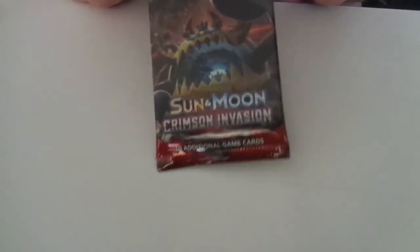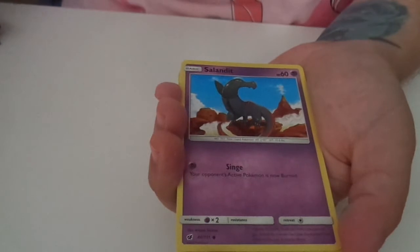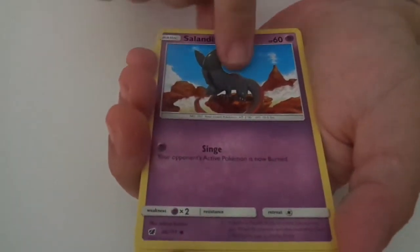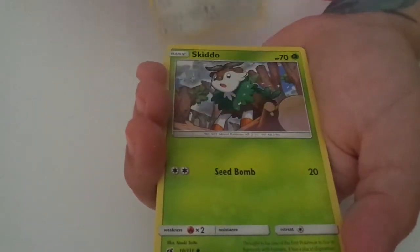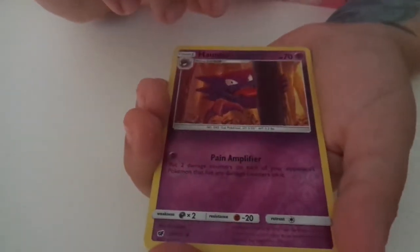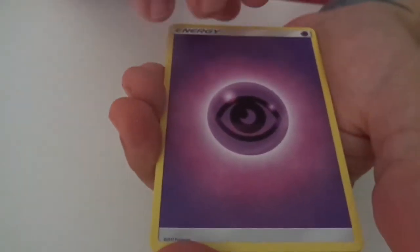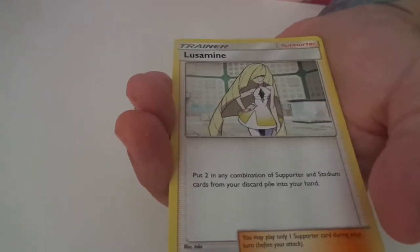Okay, now here — Crimson Invasion. I've got Shiinotic. A Shiinotic. Story. A Skiddo. Another cute little Pikachu one. New shiny Haunter. A Ghost energy. A Dashing Pouch. Another Haunter. And this one.